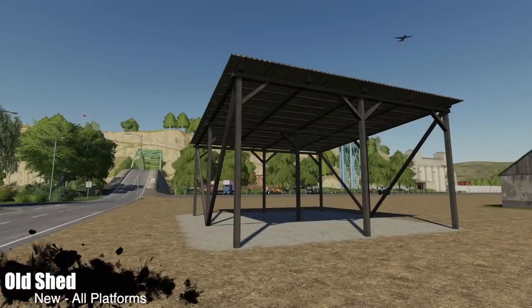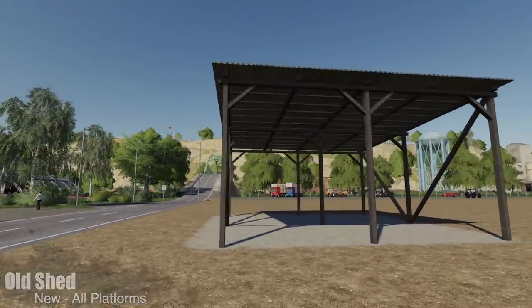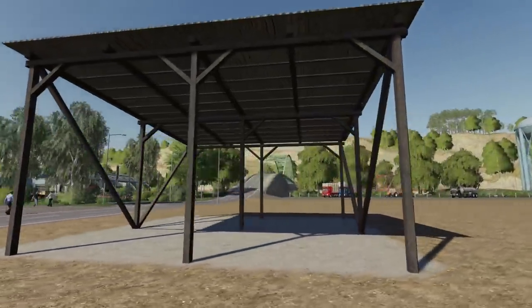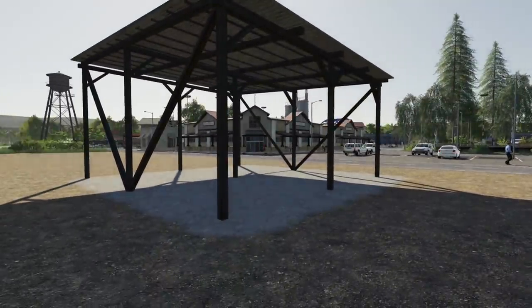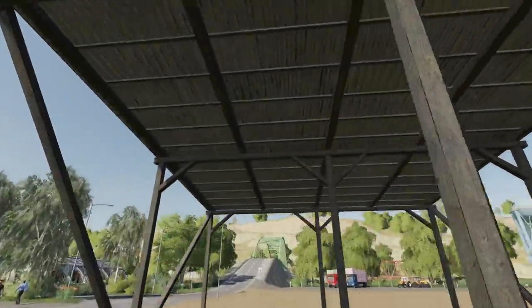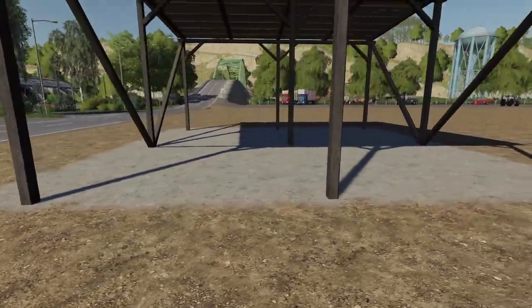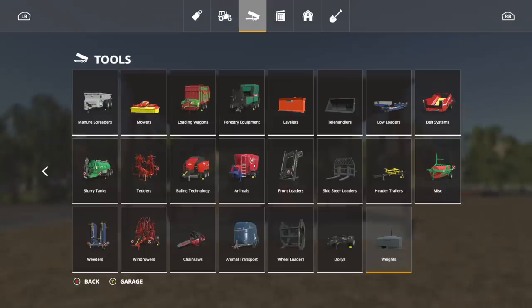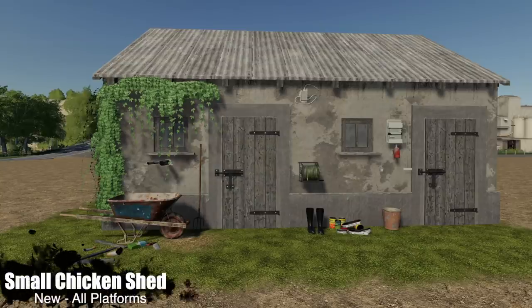Next we've got an old shed — an open-style shed that works with Seasons. Maintenance is $20 a day and the price is $8,000. It places down a concrete slab underneath it as well. No snow roof, but that's fine. Found in placeables under sheds.